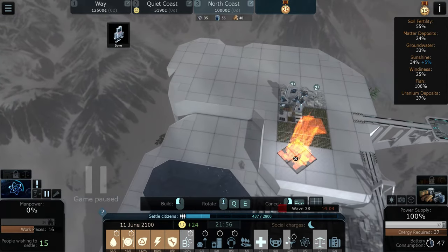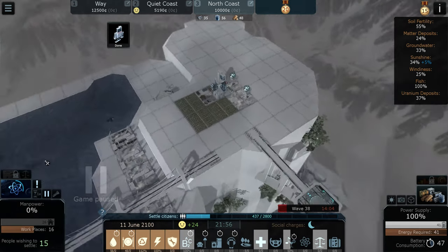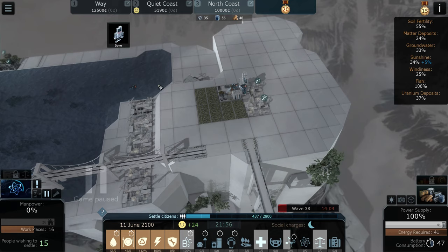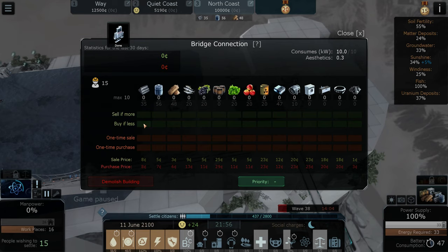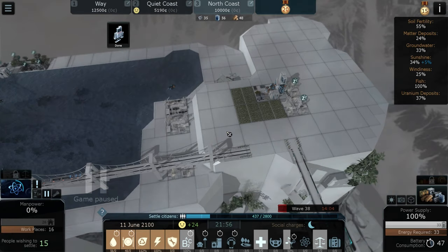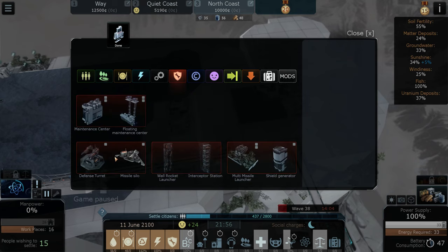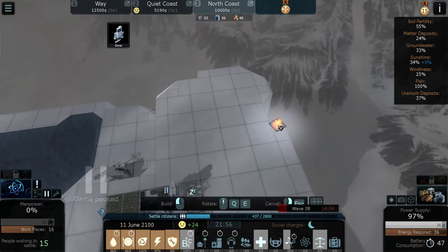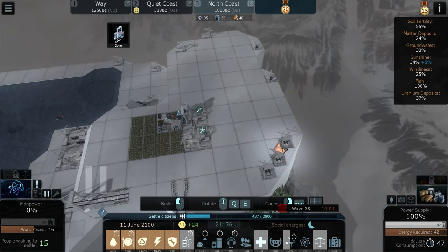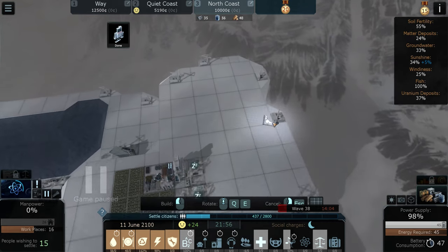The mega drill is an expensive structure - I don't really want it getting blown up. Starting a new area is pretty rough. Maybe if I demolish some of these it'll reduce how much materials are going out. All these defense turrets are really expensive and I don't really have the cash for it on this city here, so we're just going to have to pray.